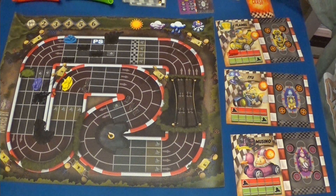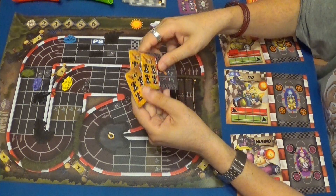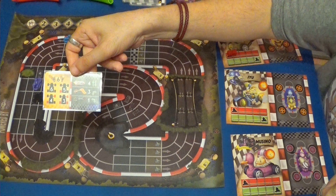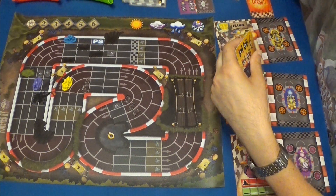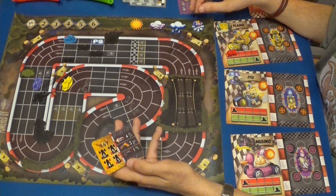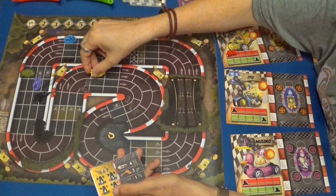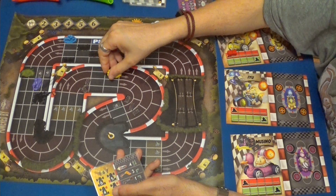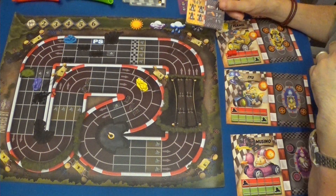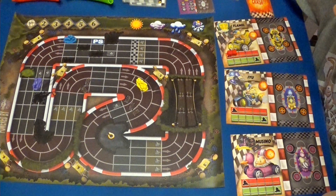Bien. Otra ronda. Repartimos tres cartas a Flamer. Usaremos esta de seis. Puedo usarla perfectamente porque tengo ruedas suaves, con lo cual no hay ningún problema. Las armas no las voy a usar. Voy a usar el primer movimiento para girar. Uno, dos, tres, cuatro, cinco y seis. Tendré que hacer un derrape cambiando curvas para evitar todo lo que hay por aquí.